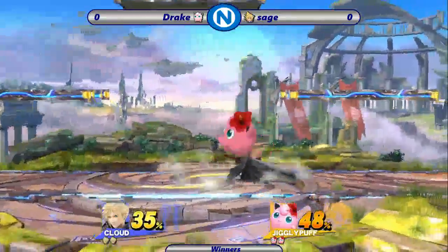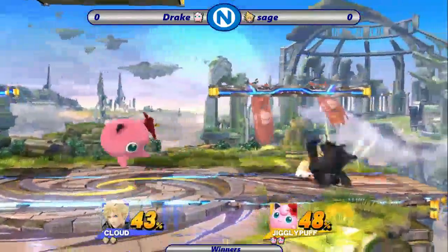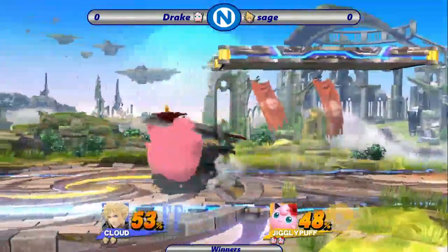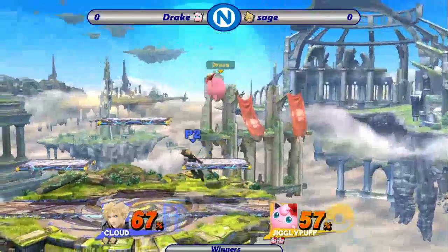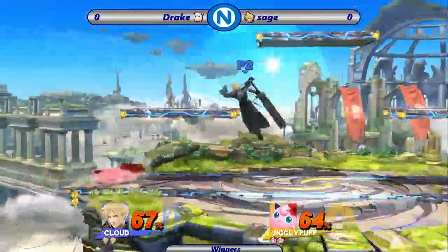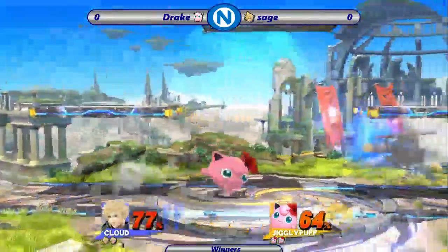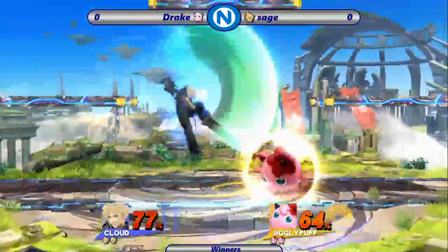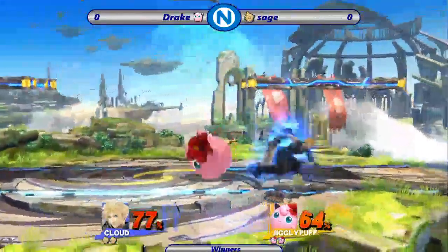Anyway, so Battlefield, game one. Yeah, I think in theory this should be pretty hard for Puff. I don't know how she's supposed to get in on that massive sword that Cloud has. Cloud has so many good shield pressure options. You know his getup attack from the ledge? That does massive shield damage. It's kinda stupid. Yeah, getup attacks when you miss in this game do a lot of shield damage, and they actually used to do more. In one of the patches they nerfed all the getup attacks so they do less shield damage.